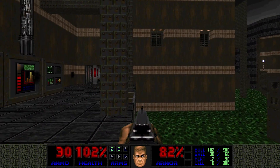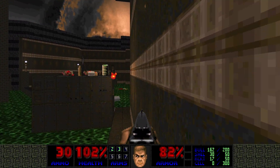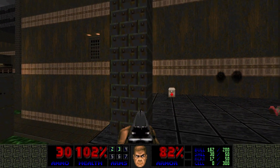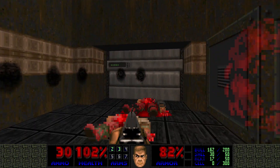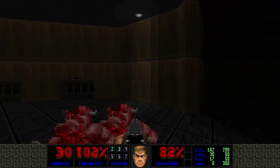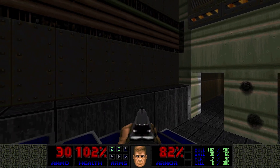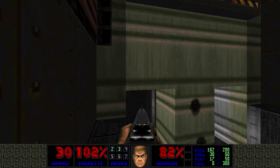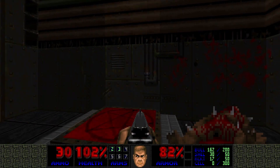Should we jump down? There's a lift. Why can't I jump down? There are barrels blocking my way. Let's go through the teleporter and see where it takes us. I like that the pipes continue — it doesn't just stop. Look at that, very nice.